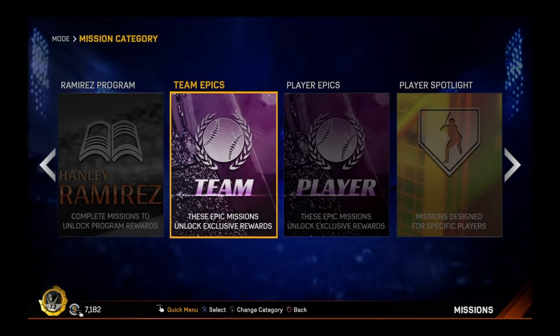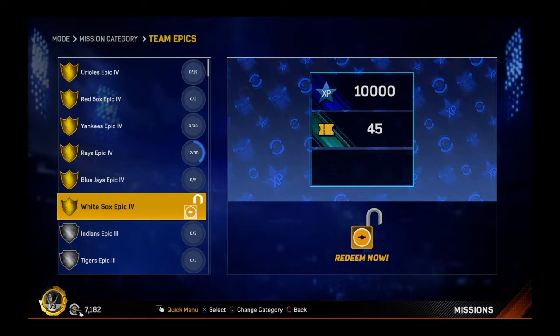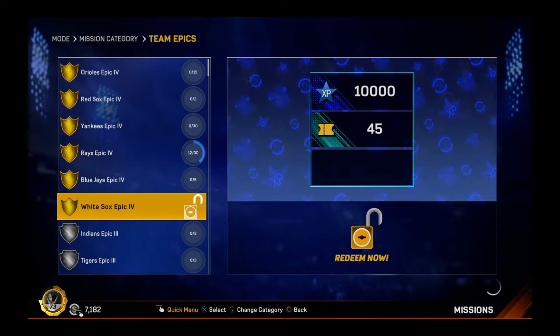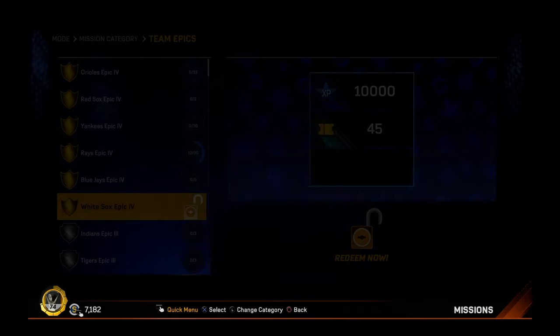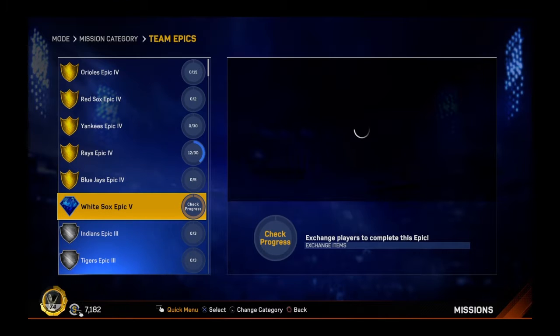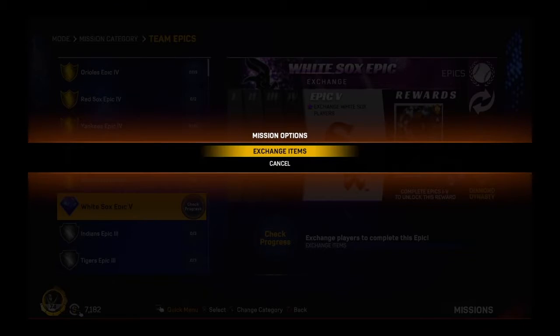Hey there, it's ChubbyHobby12, Sean, recording another MLB The Show 17 Team Epic Completion Mission video. This time, ladies and gentlemen, I have completed the White Sox Epic Team Level 4, 10,000 XP, 45 tickets. We are going to redeem a bunch of White Sox players — exchange them, I should say — so that we can get that beautiful Paul Konerko Gold All-Star Edition flashback card.